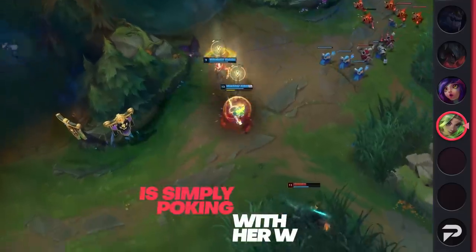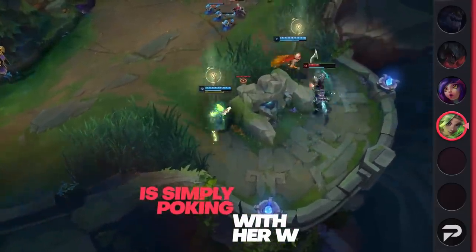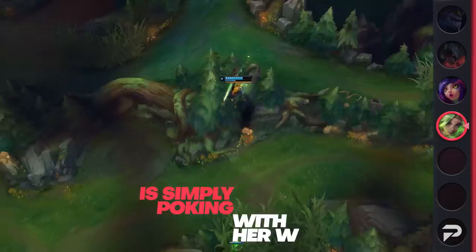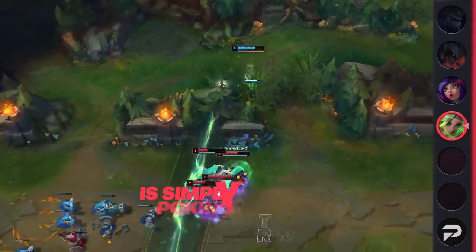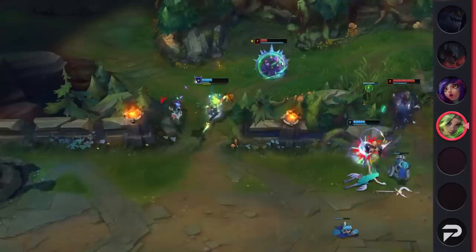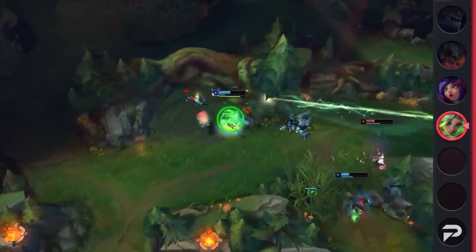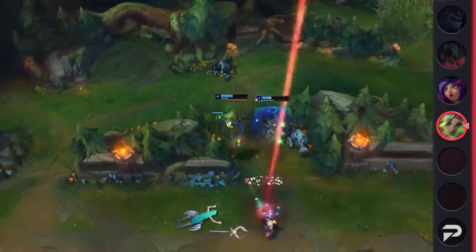Your main goal is to simply poke with her W. It may sound weird to play Zeri in a way that reduces her to basically just having one spell, but it really packs an insane punch once you get some items. It's not an exaggeration to say that you can two-shot any squishy champion once they have three or four items. Aside from spamming Ws, the other selling point of this build is the huge burst her ultimate does, so when a fight breaks out you offer a pretty good AoE nuke.